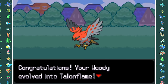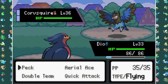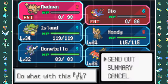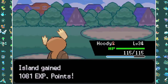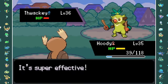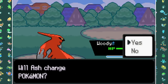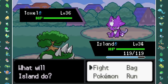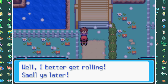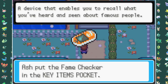As I try to go to Nugget Bridge again I get ambushed by Gary. His Corvisquire takes down my Swellow and Primeape before I send in Noctowl and take it out with two Extrasensories. Jangmo-o goes down to a couple of Air Slashes. Thwackey takes down my Noctowl with Knock Offs, so I finish it off with two of Talonflame's Quick Attacks. His last Pokemon Toxel goes down to Torterra's Earthquake. Gary gives me the Fame Checker afterwards — I have no idea what it even does. Have any of you actually used it?